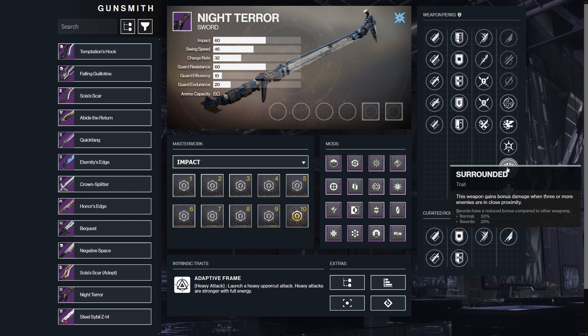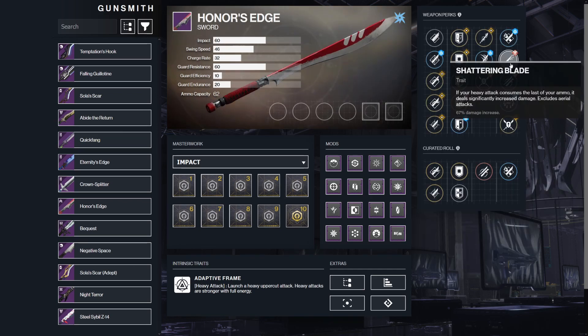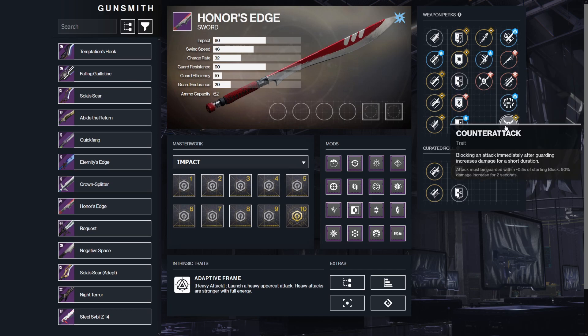Surrounded: this weapon gains bonus damage when three or more enemies are in close proximity. Swords have a reduced damage bonus compared to other weapons, at 25%. Shattering Blade: if your heavy attack consumes the last of your ammo it deals significantly increased damage — excludes aerial attacks and it's a 67% damage bonus. Counter Attack: blocking an attack immediately after guarding increases damage for a short duration. An attack must be guarded within a half second of starting block, and it's a 50% damage increase for two seconds.